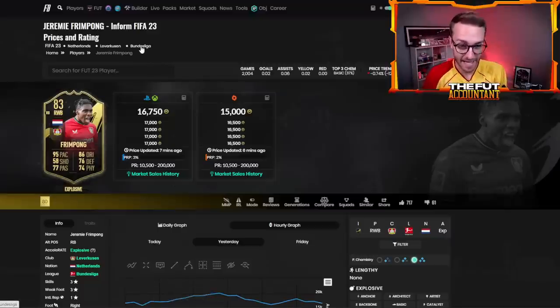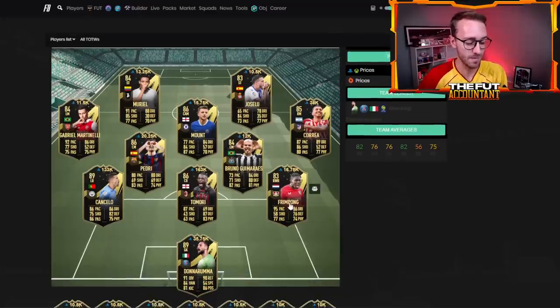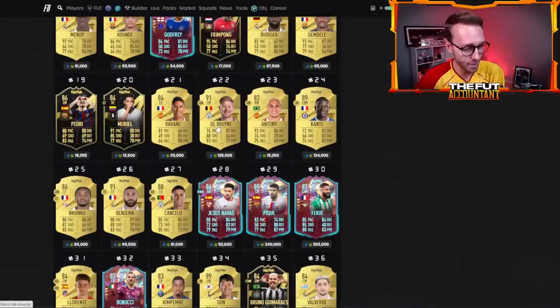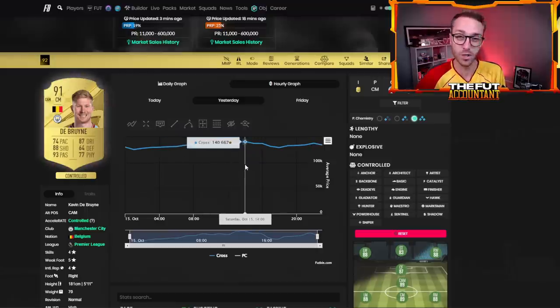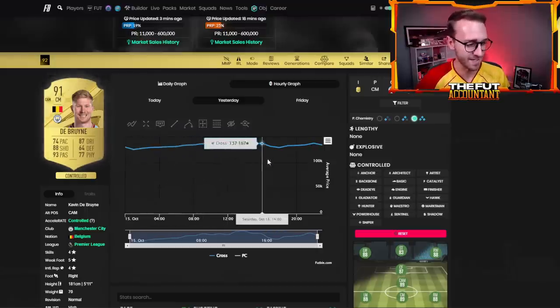What cards should you trade? You want to focus on those cards that are higher rated, the most meta, the most popular. Kevin De Bruyne was 125k and went all the way up to 140 — a really nice trend trading market rise from Friday night into Saturday. He's a high-rated 91 card, Cancelo is being packed, and everybody wants to play with Erling Haaland, so those Manchester City links are great.